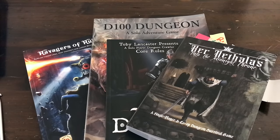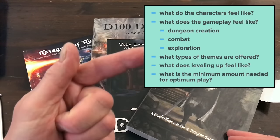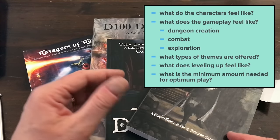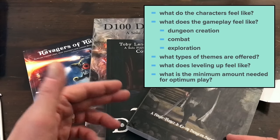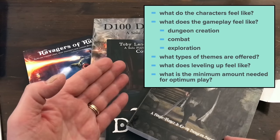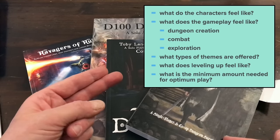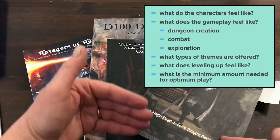So those five areas are: first, what do the characters feel like — both in the base core rules and in the expansions? The second point is what does the gameplay feel like, including what does it feel like to build the dungeon, what does combat feel like, and what does exploration feel like — divided by both core rules and expansions. The third is the theme: what types of themes are offered by these games in the core rules and expansions.